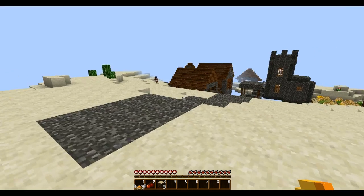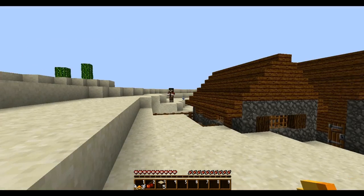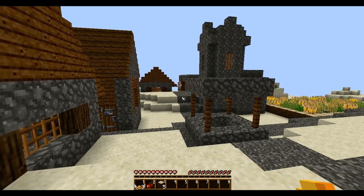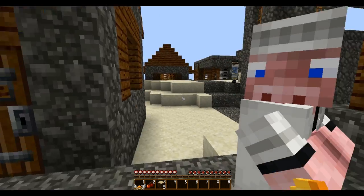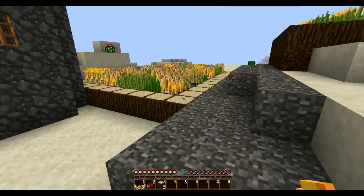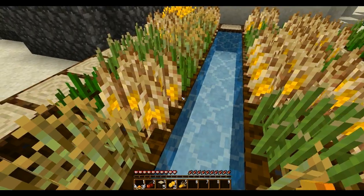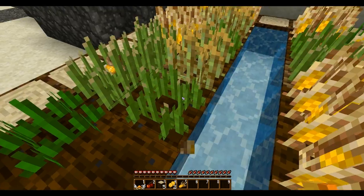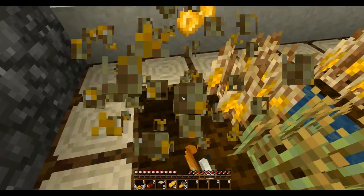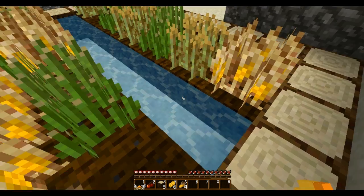You're going to notice the villagers here are a little different. In Painterly, you're able to customize what each villager looks like. So I've made the farmers into cow people. You can see the butcher over there is a pig man. The librarian is a sheep person. I figured an animal village would be kind of funny for Mo Creatures. I'm going to grab some of this delicious corn, which I've changed the wheat to. I figured it's a little more interesting to switch some of this stuff up so it looks a little cooler. That's fully grown.